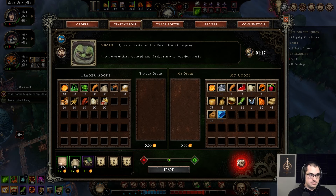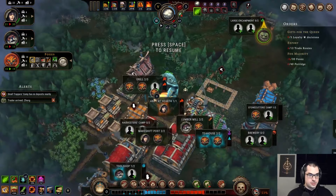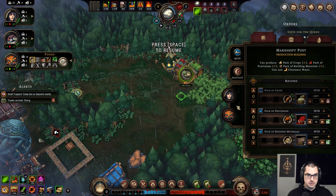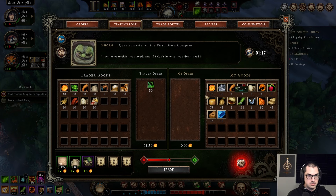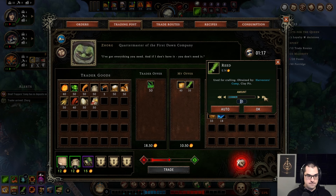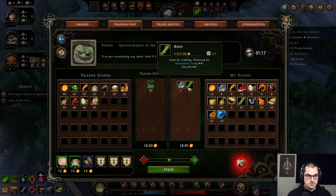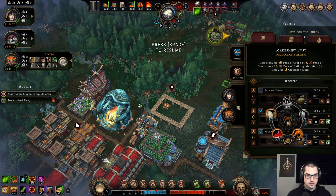Thank you. I'm not sure I can make pack of provisions properly. Let's buy more — berries, herbs. Got herbs, I'll buy herbs. Those parts are worth a lot — cool. Use those for the pack of provisions. Thanks.